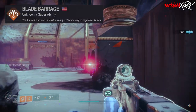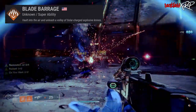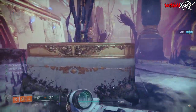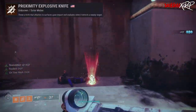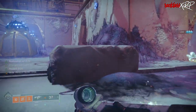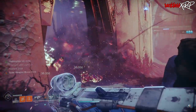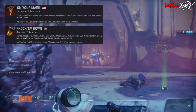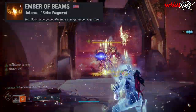For our super we're going to be using Blade Barrage — it's Solar 3.0 and it got a huge buff. For our class ability we'll be using Acrobat's Dodge. For our jump, Triple Jump. For our melee, the Proximity Explosive Knife. For our grenade, Tripmine Grenade. As for our aspects, we'll be using On Your Mark as well as Knock 'Em Down. For our fragments we will be using Ember of Beams.